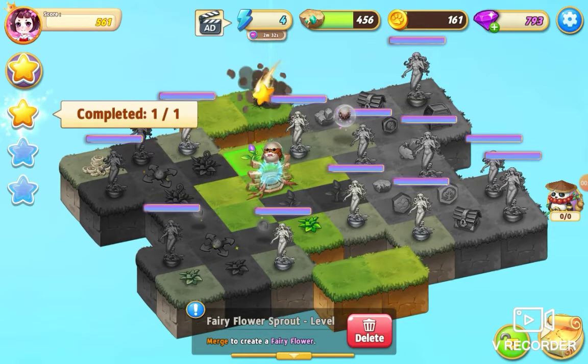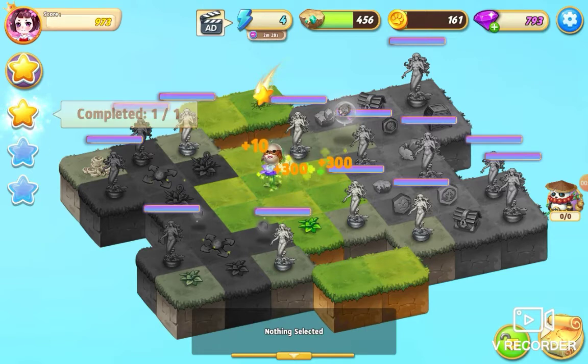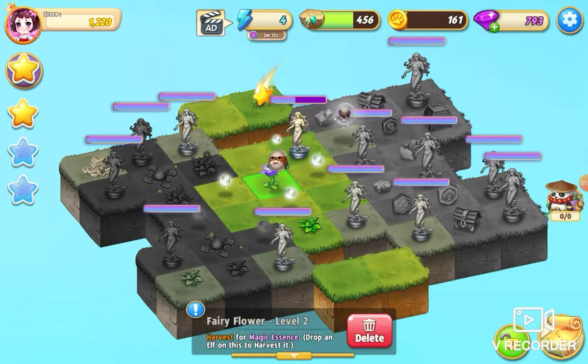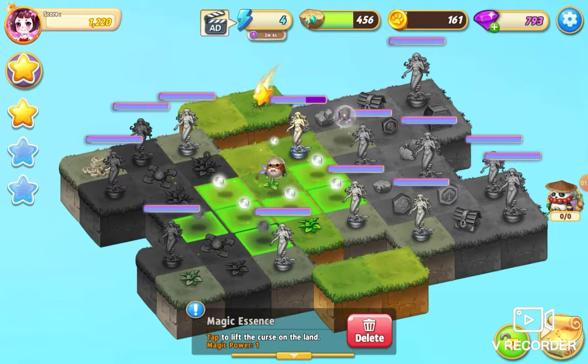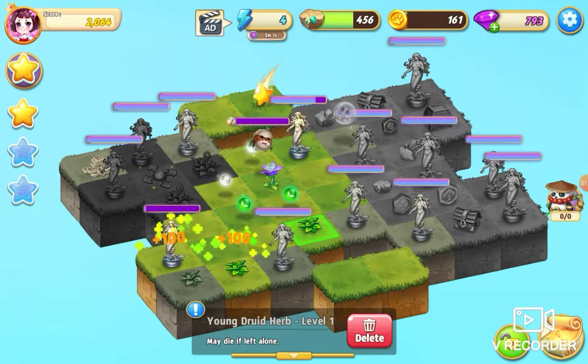I'm going to take this fairy flower sprout across and merge those three, and get my elf to start harvesting some essence. Keep tapping on the essence — I'm going to do a five merge. That's a five merger, and we've got an essence there as well, so that was a six merge. I've opened up that heel extender.